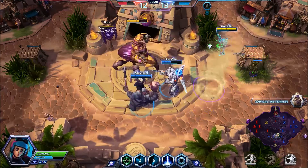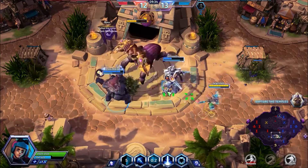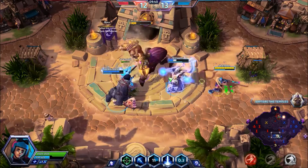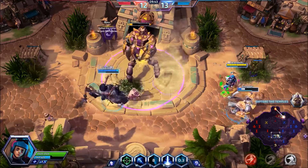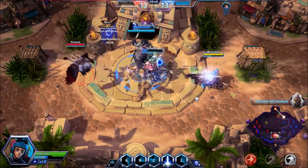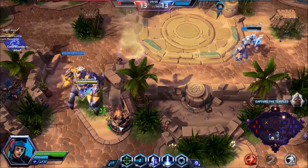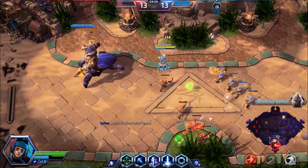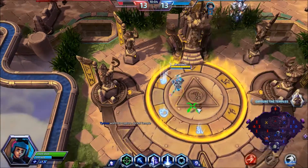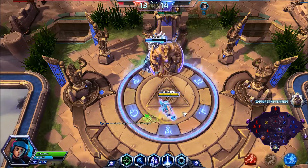I'm just going to let my stealth tick in so I can deal extra damage. Put that Hollow Decoy back down once more. If the enemy was paying attention they'd realize we're not taking the bottom shrine — they sent Falstad down to check. I'm going to snag this really fast. These shrine guardians will attack you even if you are stealthed — that change was made because stealthers could just sit on the point.